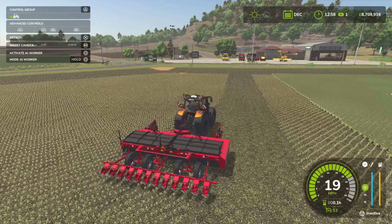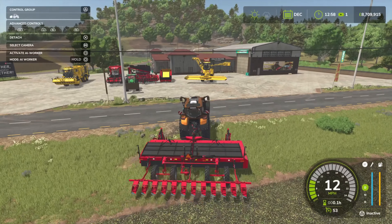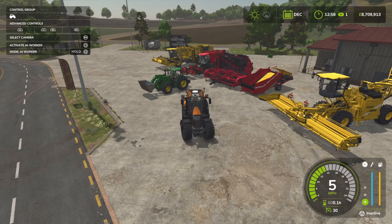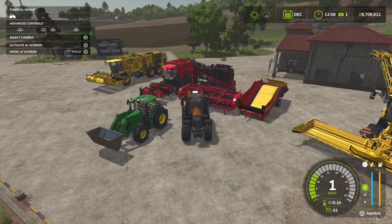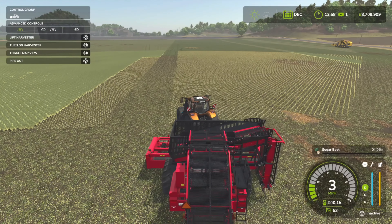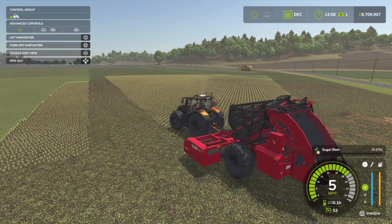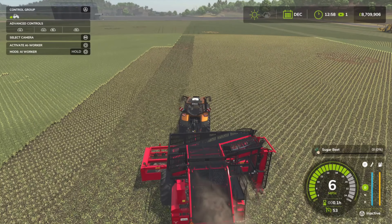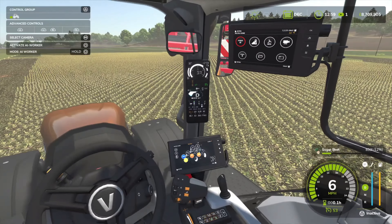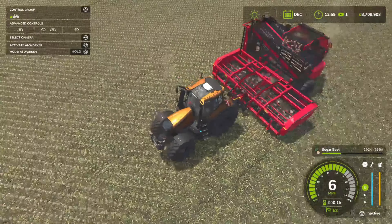Now we've got a section that's already been topped over here. Parking up - now we grab the harvester. Turn it on, there's an option to put the pipe out if you want. This is a nice bit of kit. Now we're just picking up the sugar beets, collecting and harvesting them. I love the animation of it.